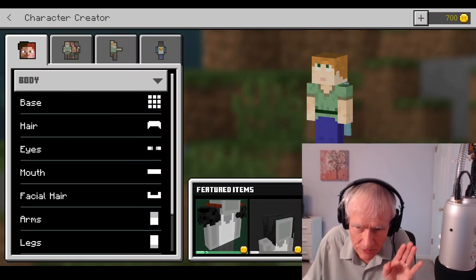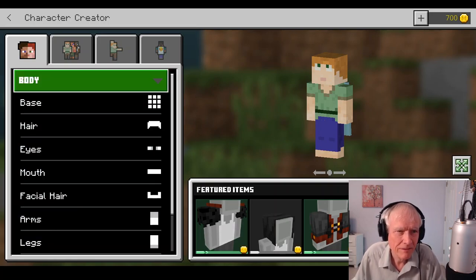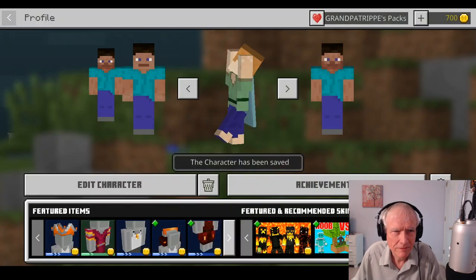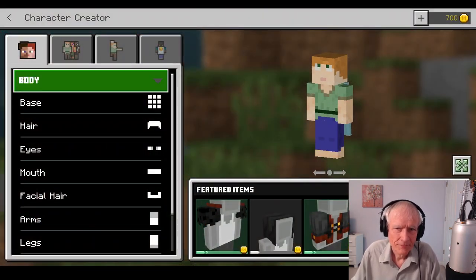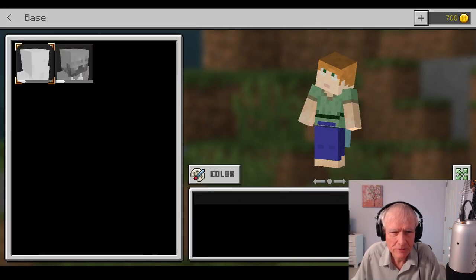I'm going to minimize myself now, I'm going to be a little small. Let's jump over here to our character creator. Here's the body — I have to capture somebody that's kind of a smaller figure. Here's the body, the base. Let's see what we're going to do here.